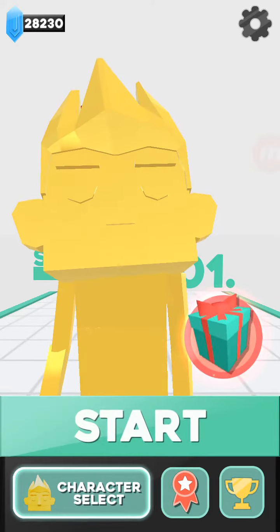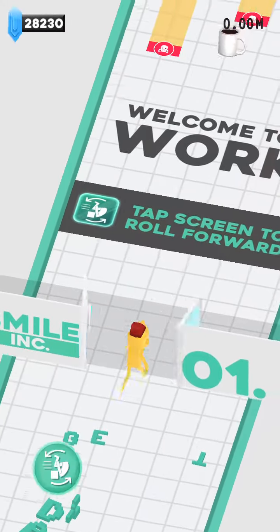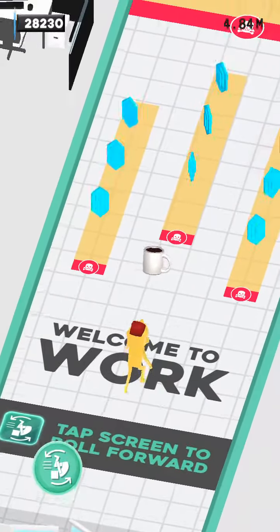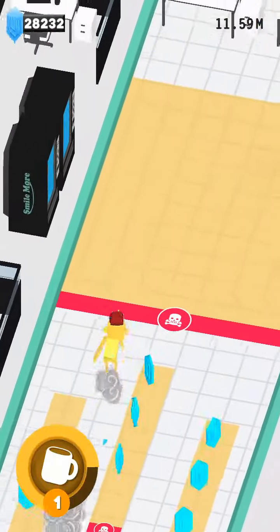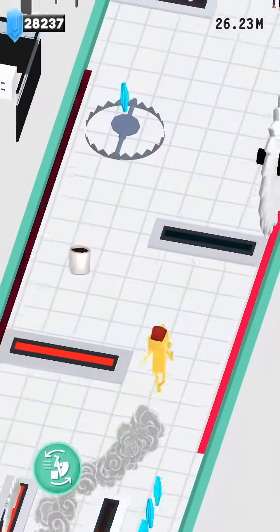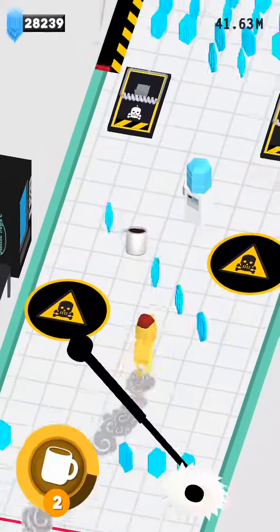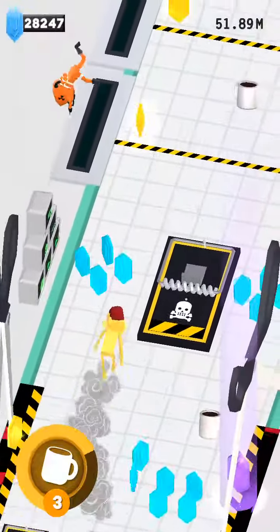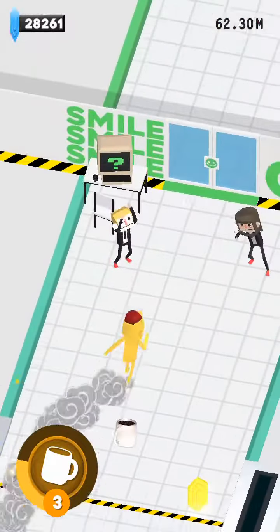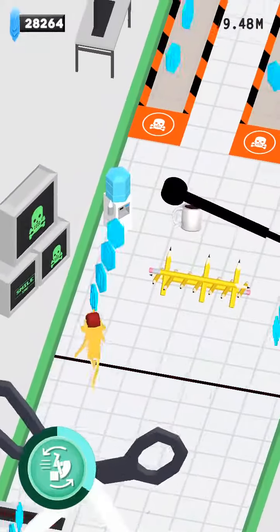Anyhow, today what we're going to be doing is just seeing how far we can get with the Roman character. My high score is 755 meters — it's not amazing. I mean the top player, I'm pretty sure at the minute, has like 2500 meters or something, and second place is about 1800.